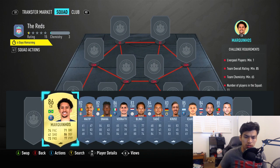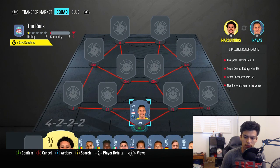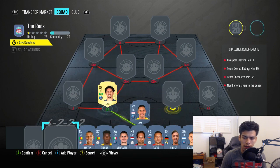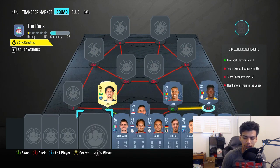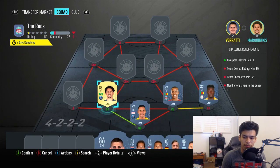We're gonna start off with Keylor Navas in net. You guys are gonna see a lot of the same players used because they are the cheapest on the market. We're going for Marquinhos on the left, on the right we're going for Joel Matip, getting the link to Onana at right back. Verratti is going to go at the left back spot.